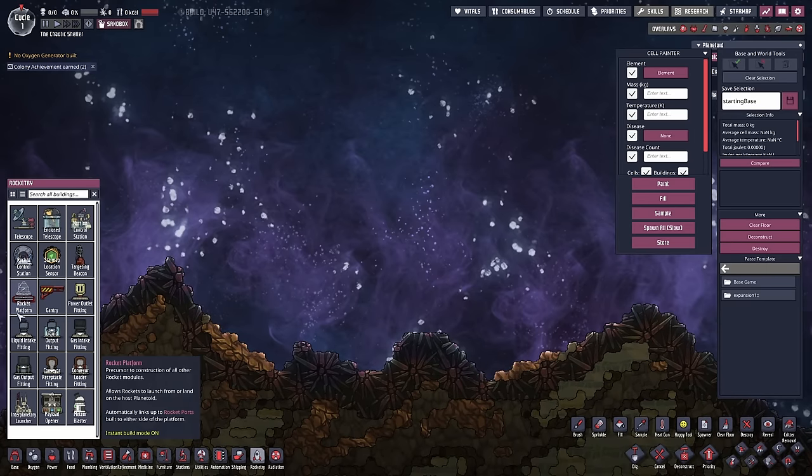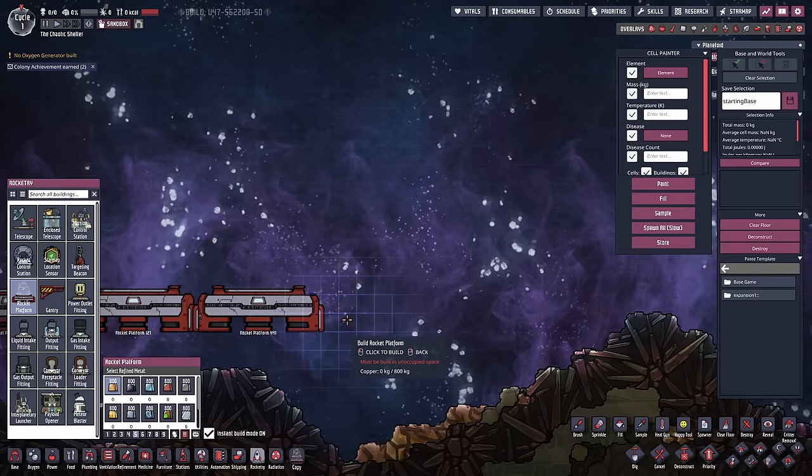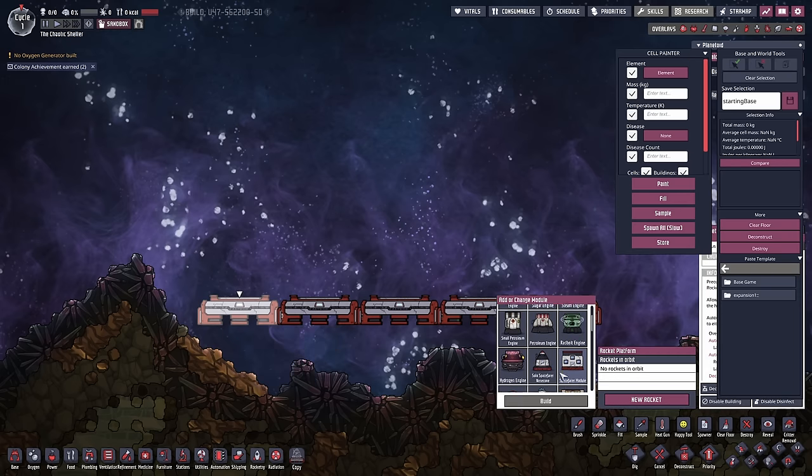When placing down the rocket platforms, you're going to want to do Control-F4. That allows you to build things instantly. If you don't have Control-F4 pressed, it should still build as long as you have sandbox mode enabled. However, I don't think it deconstructs things for you - you have to have Control-F4 pressed to deconstruct things instantly. It's definitely a good idea to have it on.